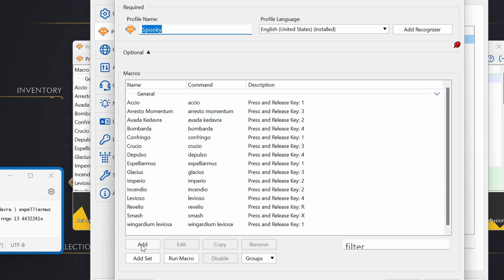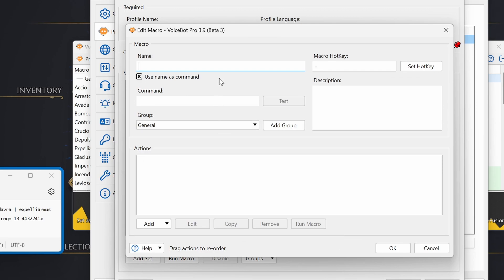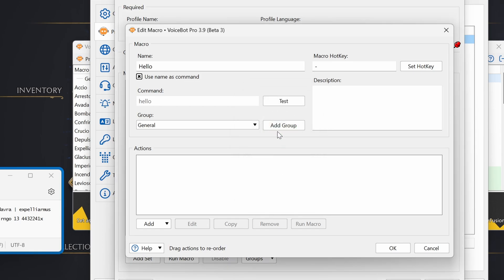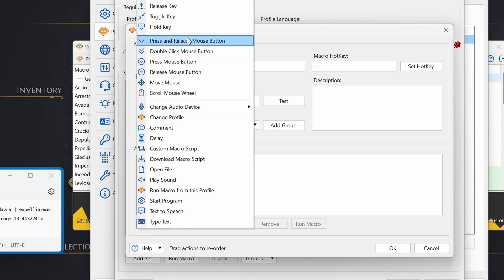For example, if I add something else — just say 'hello'. And when I say it I can actually test it and see that the speech recognition can understand it. So: hello. Hello — it's green. This means that this is how I should say it. Hello. And then you need to add an action and you can choose between different things — there are lots of customizations. By the way, keep in mind this is the paid version.